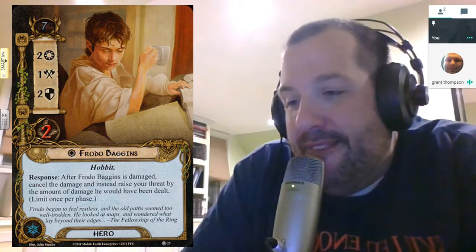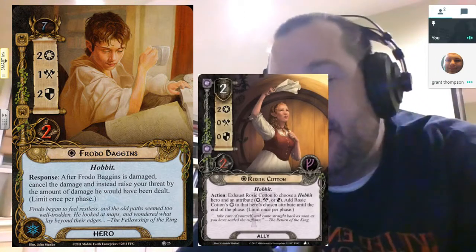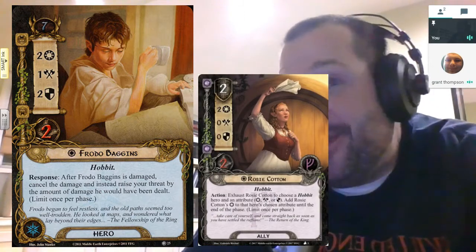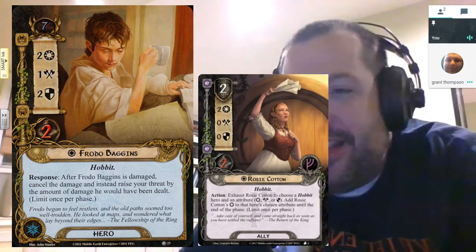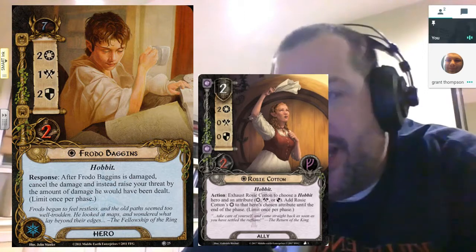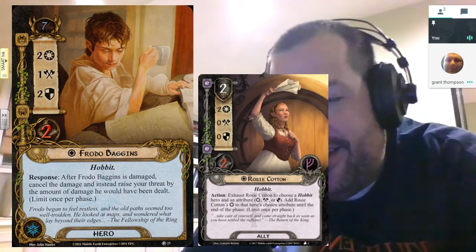Another card Frodo tends to draw to is Rosie Cotton. I love Rosie as an ally — and so does Sam, right? Sam gets nervous because in my Hobbit deck I'll put a Fast Hitch on Rosie Cotton. He gets a little nervous when Rosie comes out with a Fast Hitch, you know?